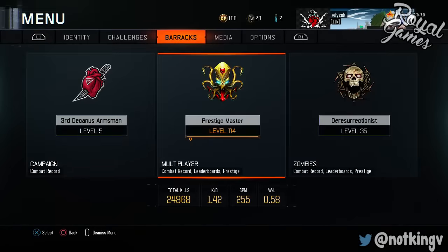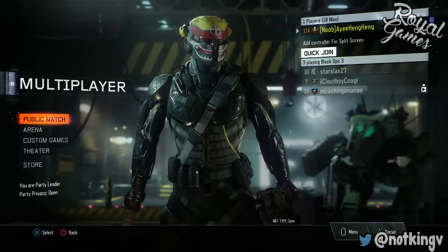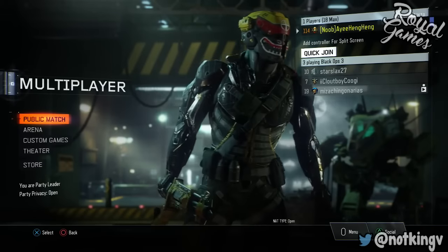But overall this is a very easy glitch. Let me show you one more time — I'm doing it to my friend's account because I want to do it for him. So first step, you want to sign in with your prestige master account like I'm doing here.